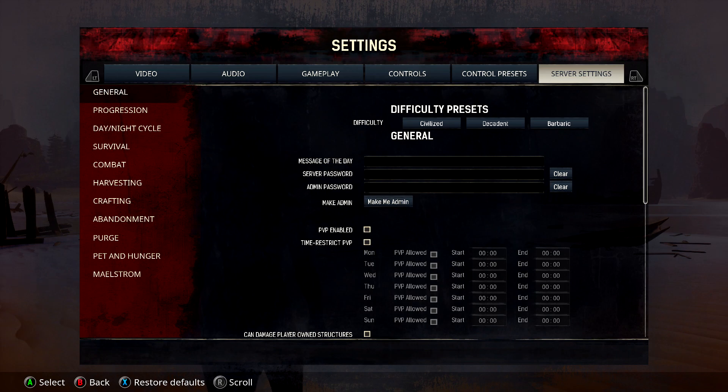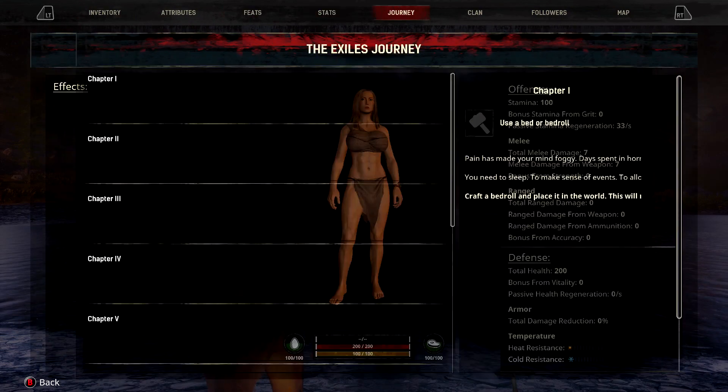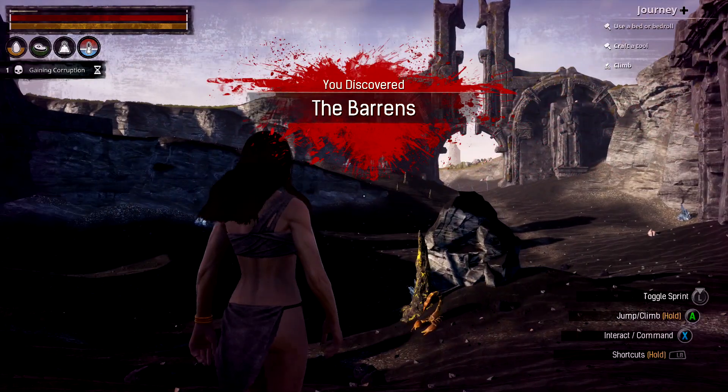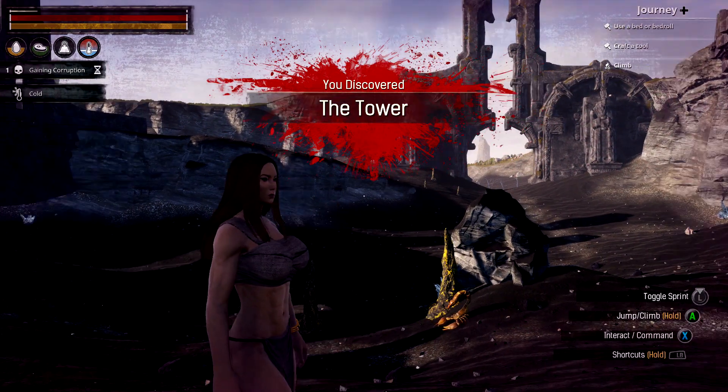Then make sure you hit the start button, go over to the map tab, and then we are going to use the admin teleport to warp ourselves over to the tower. It should be this giant circle in the middle of the map, very hard to miss. Warp over there, and then once you set foot, you should be good for the achievement. It should say you discovered the tower.